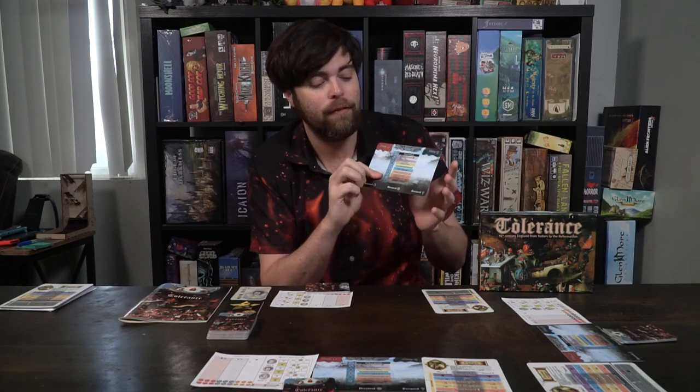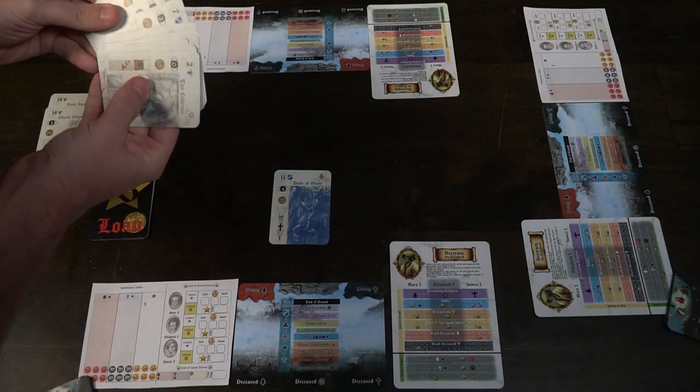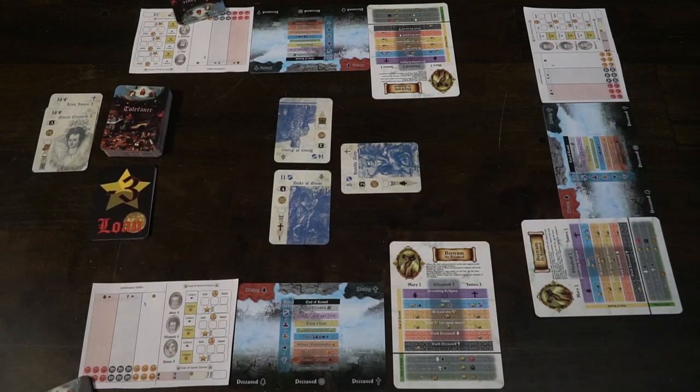In a trick-taking game there are going to be suits, and in this one there are going to be five: you're going to have the nobles, the clergy, the townsfolk, the peasants, and then the wild. When you select, you can select any suit that you'd like. When you play a suit — like if you were to play the noble suit — each player is also going to have to play that suit. They have three options: they can either play the same suit, play a wild suit, or if they do not have the same suit, they can play any suit they want. If they play the same suit or a wild, they have an opportunity to win. But if they play any other suit, they are not going to win no matter how high the number is.